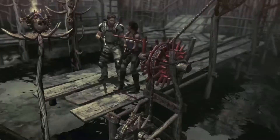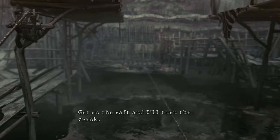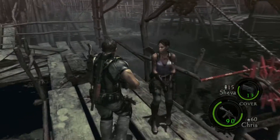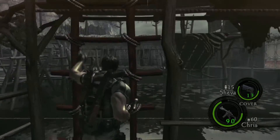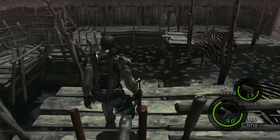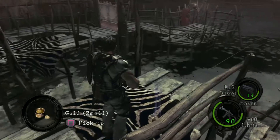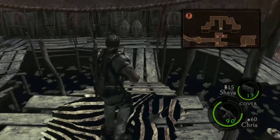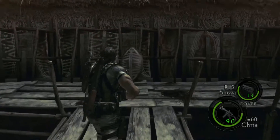From here you want to get Sheva to stay put. Just keep an eye on her because sometimes she follows you over. A good way to do that is to bring up the map and see the little pink triangle — and it's staying put, so that's fine.